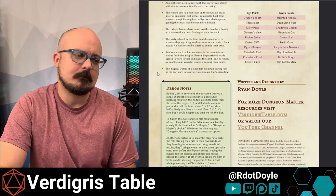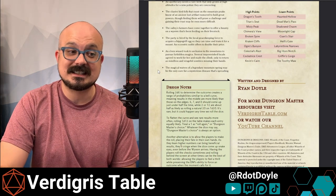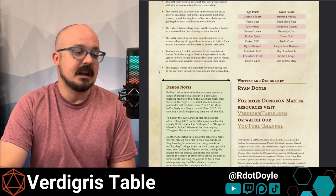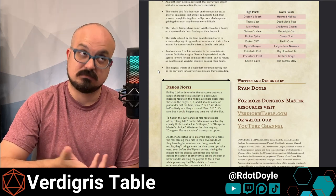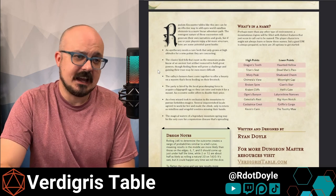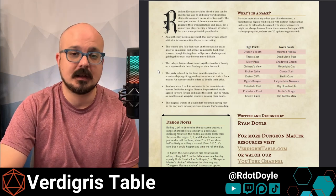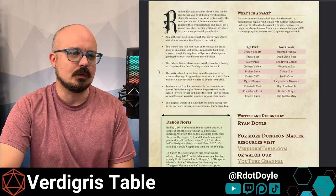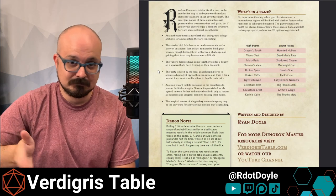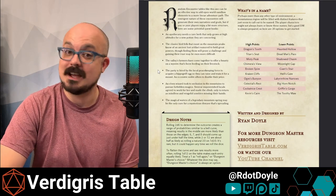The magical waters of a legendary mountain spring may be the only cure for a mysterious disease that's spreading — so here is this difficult-to-find resource high up in the mountains, and perhaps you have to brave several of the things on this table in order to acquire it. Because the difference between a dungeon and a biome, a hex map, is a little more abstract than you think. Go outside — it would benefit all of us. We should all spend more time outside in fantasy and in the real world.